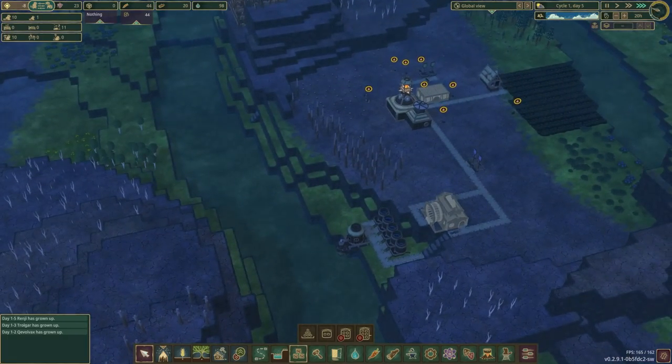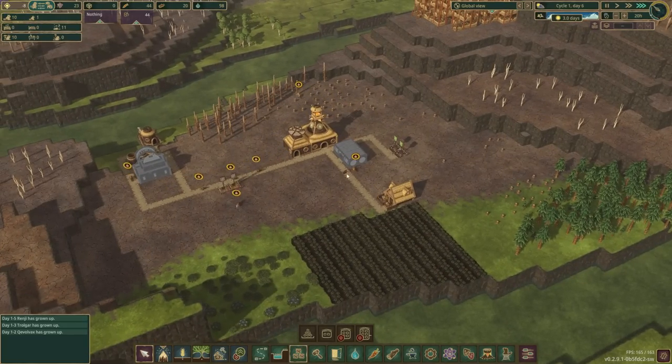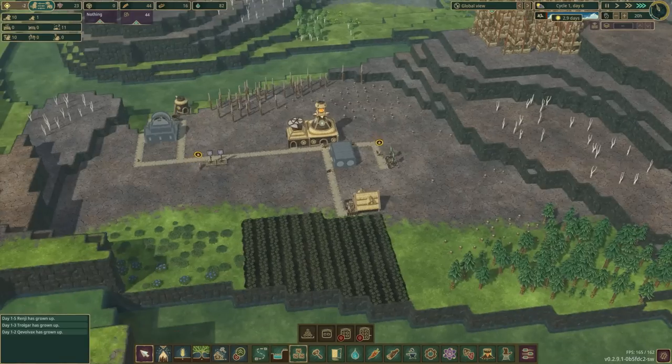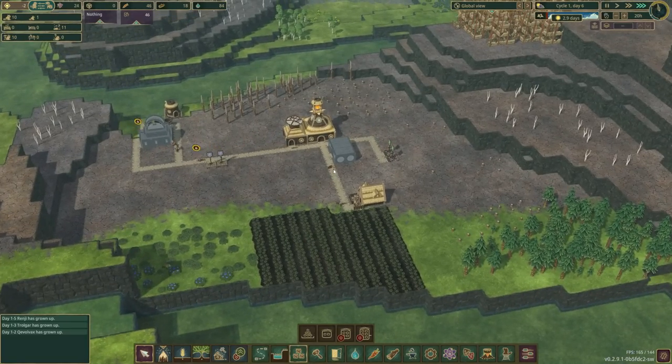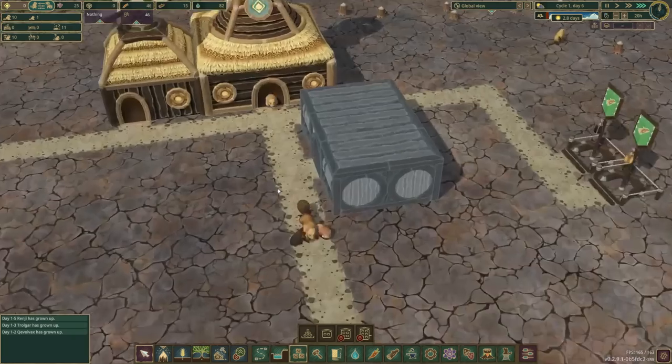These guys are all thirsty at the same time, but we have plenty of water. The drought is going to begin on day nine — probably going to be almost a week long. The lumber mill doesn't have any power because the power wheel isn't done yet. Let's keep it paused for now.